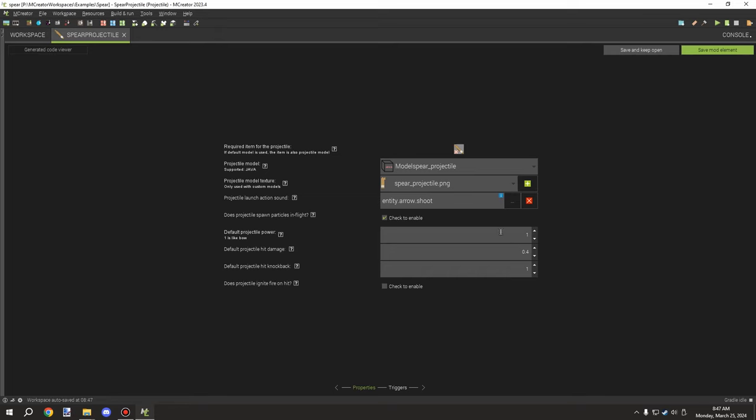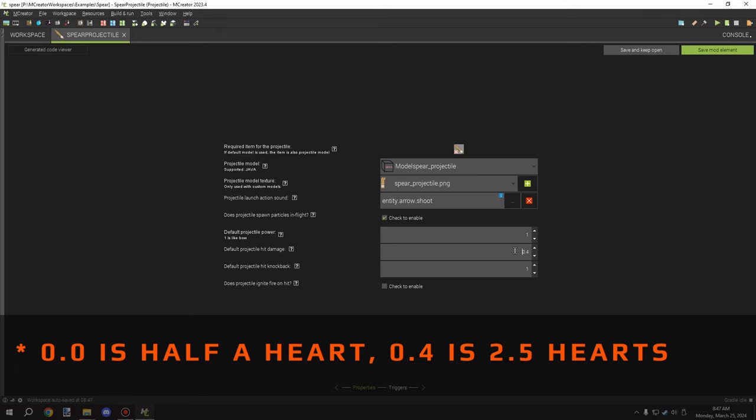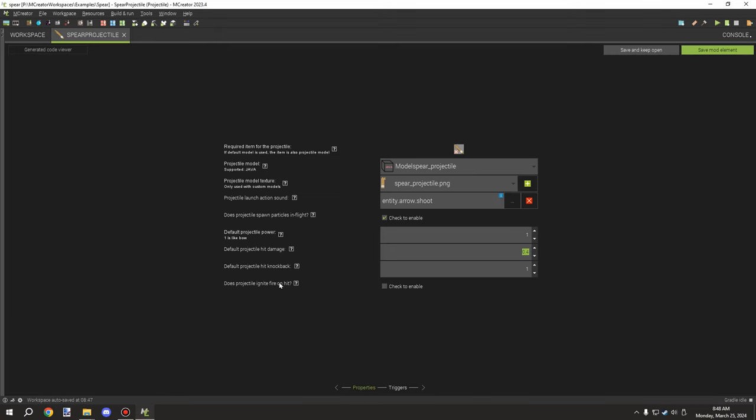The last thing is to adjust the properties. Projectile power is set to 1 by default, like a bow. The default projectile hit damage is set to 0.4 — each 0.1 is one heart. So 0.0 is half a heart of damage. With a value of 0.4 it deals five hearts of damage. For knockback I set it to 1.